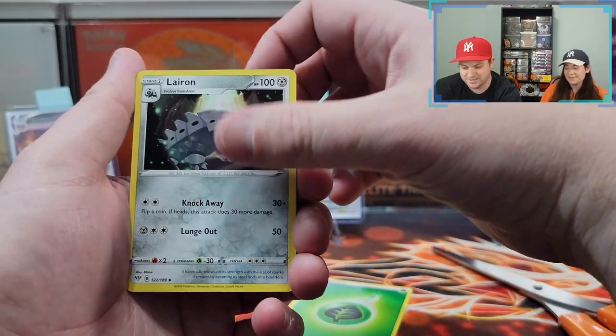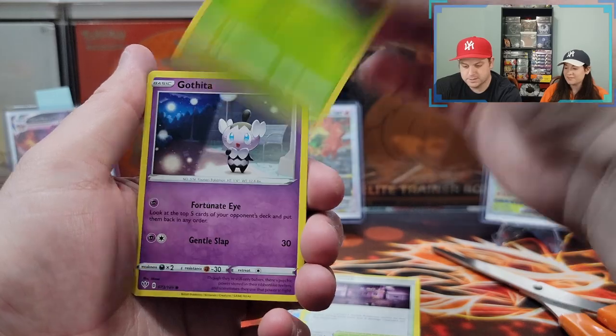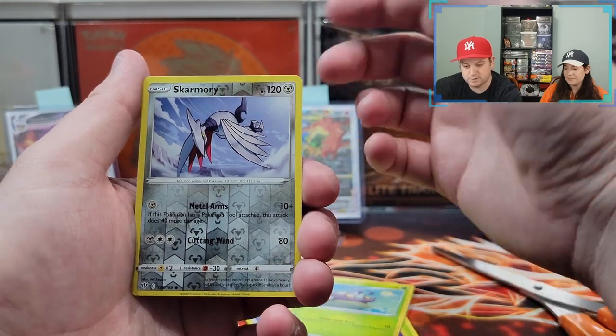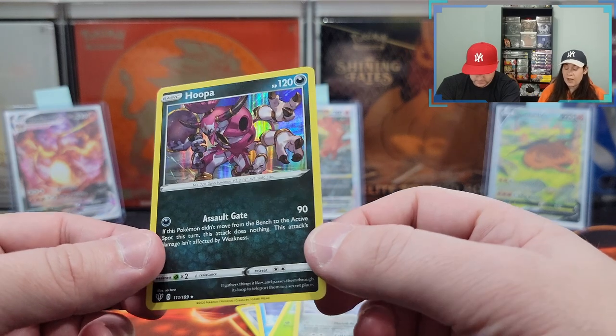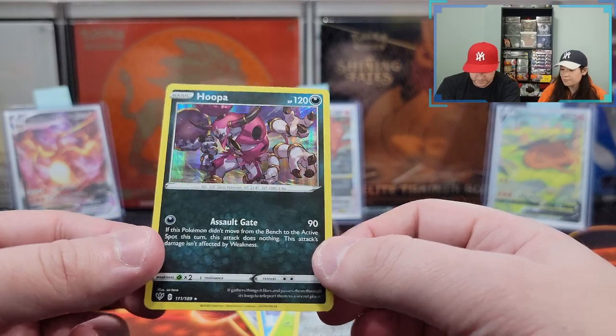Got to catch them all. Alright, grass energy. Simipour, Spikemuth, Paras, Gothita, Skarmory, Cubchoo, Wimpod. Reverse holographic Skarmory — and a holo! Hoopa! At least it's a holo. I definitely thought it was going to be a dud. Let's wrap this bad boy up.